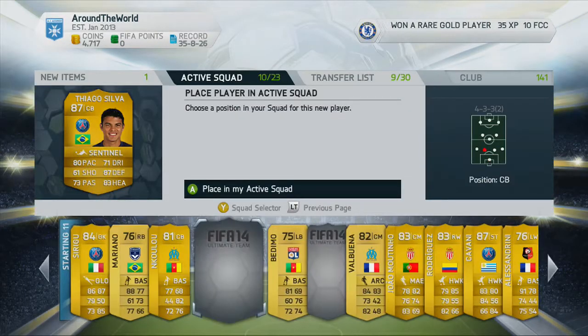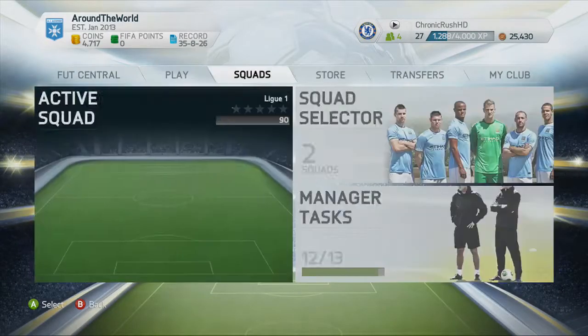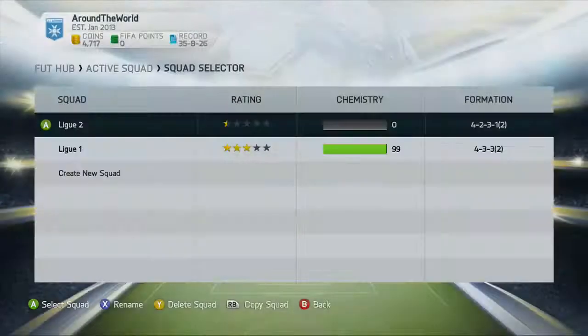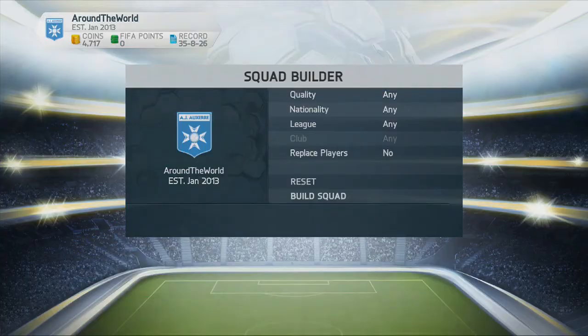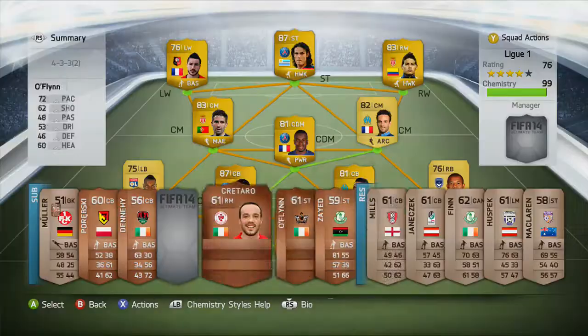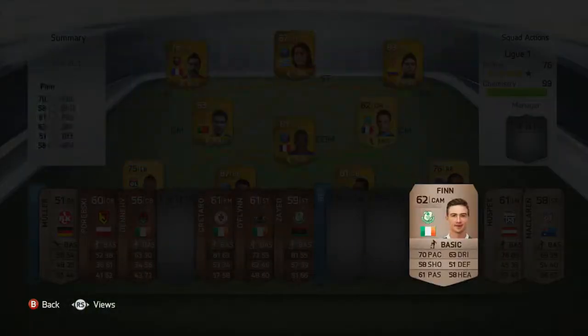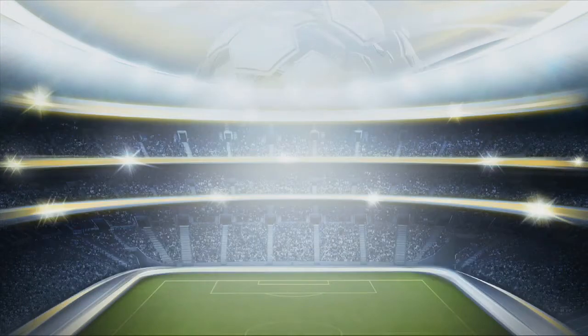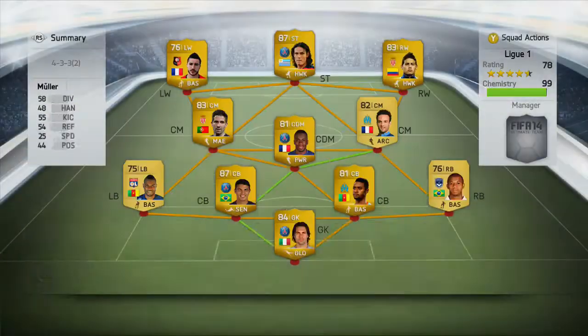Going to pick up Thiago Silva, the Brazilian centre-back, 87-rated — absolute tank, 80 pace. I was pretty certain we're going to be keeping quite a few clean sheets with that speedy, strong defender at the back. The defence is fairly pacey across the board: Mariano at 88 pace, Nkulu at 77, Thiago Silva at 80, and Bendimo at 81. Some fairly solid, pacey centre-backs with decent chemistry styles on them.